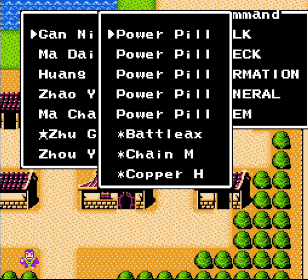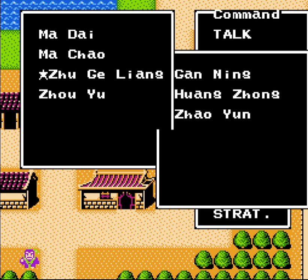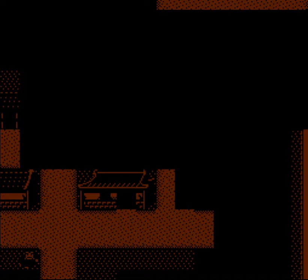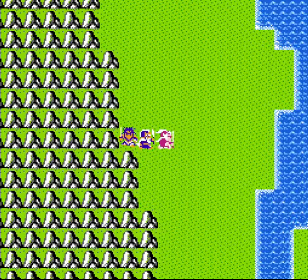Since last time, I restocked on power pills for everyone in the active party. And since I did gain another level a bit sooner than I usually do, I need to rearrange my party formation — I want to get my die down to the bottom of the active party. If you're still at level 28, which I usually am at this point, I would recommend putting Zhou Yu in the active party instead of Ganning so that you don't trigger the chest glitch there, but since I'm ahead, I don't need to do that.